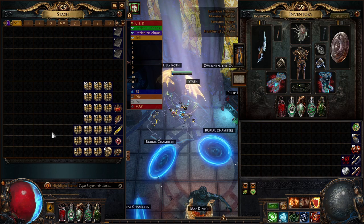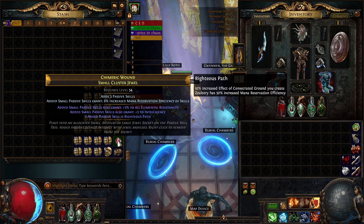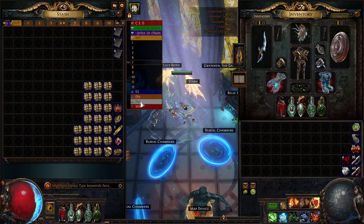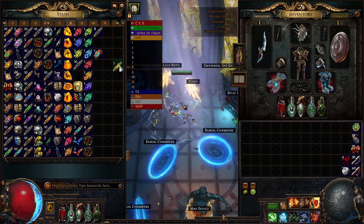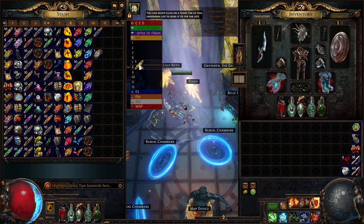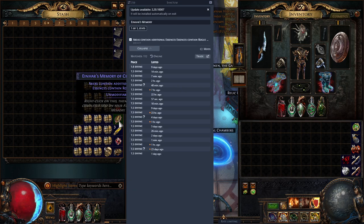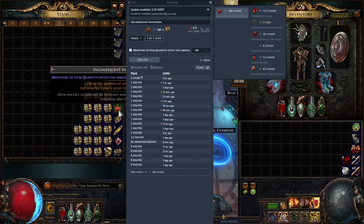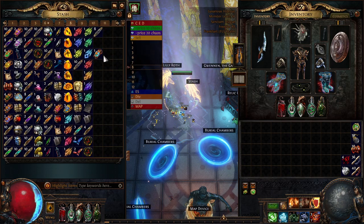All right, the highlights of the episode: we have a void key, an uber reservation map with three notables — that's worth about one divine. We gathered three golden oils. We also have this particular item worth 1.5 divines, though I have no clue what it is, plus an invitation and a little more currency from the conversion.